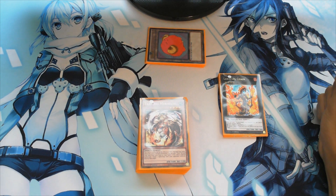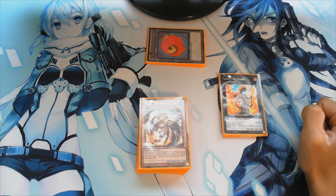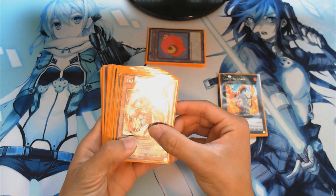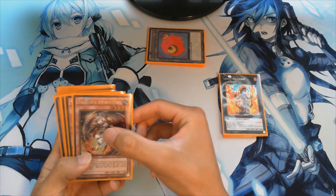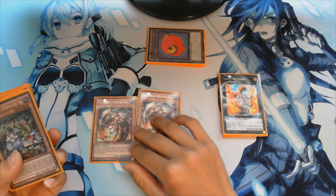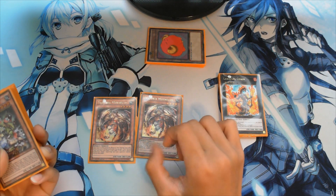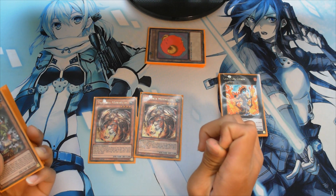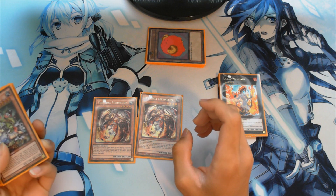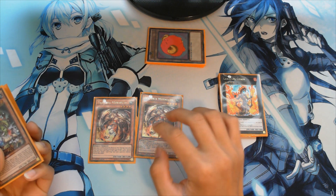It's basically a troll/anti-meta/burn/lockdown deck and it's actually very competitive. It's a Trap Tricks Gravekeeper's deck. First off, we have two Trap Tricks Mermelo — very essential for the deck. Its effect is very good: when it's summoned you get a Hole trap card to your hand, so that's an instant Bottomless Trap Hole or any other Hole trap card you want.